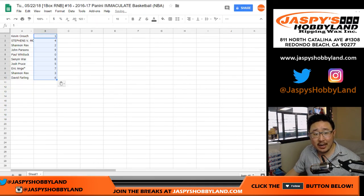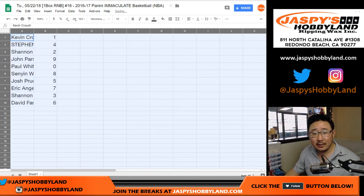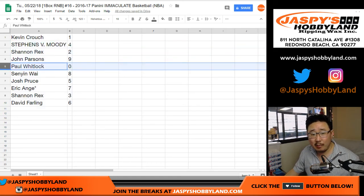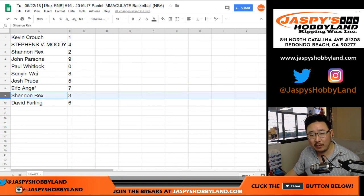I guess you could trade numbers while I open up this case, but I don't think I've ever seen that happen in these kind of breaks. Anyway: Kevin, you got one; Moody with four; Rex, you got two; John, you got nine; Paul, you got zero — so you get any and all redemptions, including one of one redemptions, Paul. Senyin with the eight, Josh with the five, EA lucky seven, and last spot Mojo. Rex with three, and Davey with six.